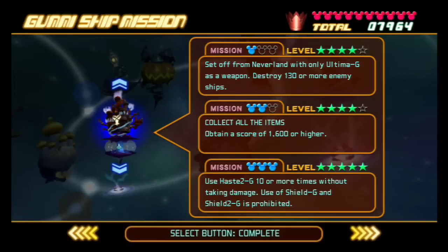This is the Hollow Bastion Gummi Ship Mission Guide. I'll give you a moment to pick which one you need help with. As always, I'm going to give you a guide on what's a good setup for the missions as well as what's a good route. You're limited in this one to a lot fewer choices and routes than the previous ones, but there's still decisions to be made.